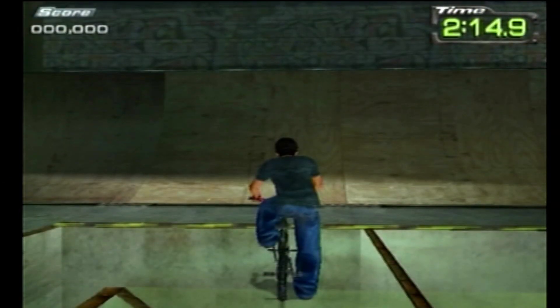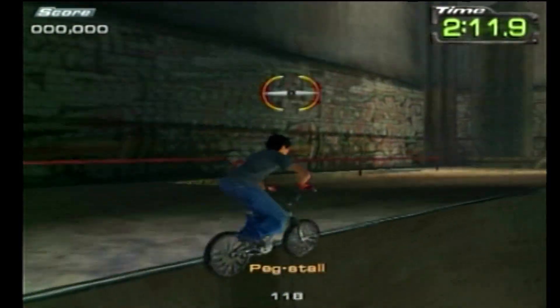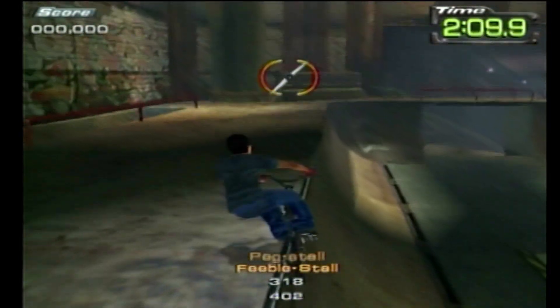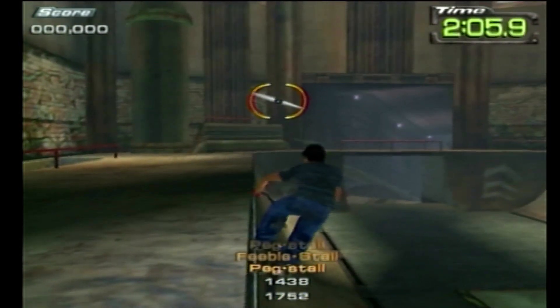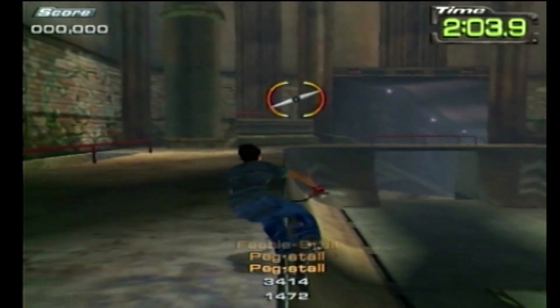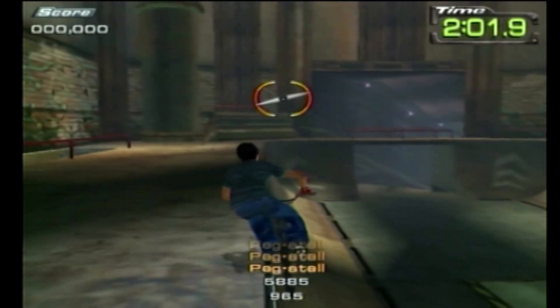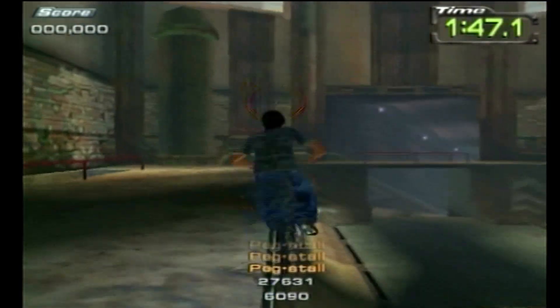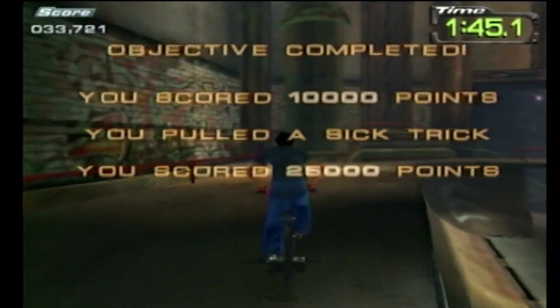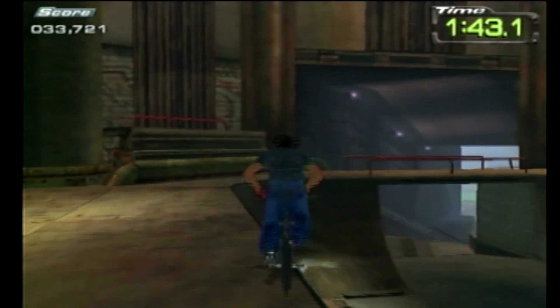What you want to do is go through the game and find an area that has a lip so that you can do a peg stall on it. You want to do a peg stall, jump, and then keep hitting the triangle button to do it over and over again. What it does is make one huge combo move that scores a lot of points, so you can beat them all in one try and beat both tasks.